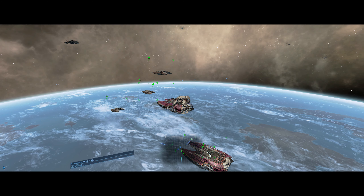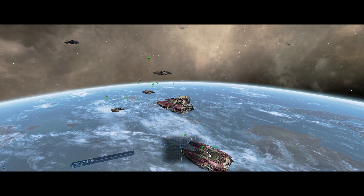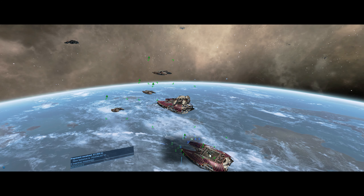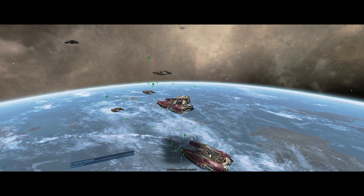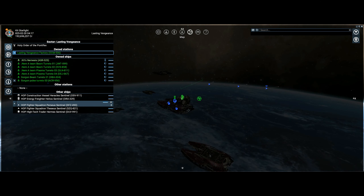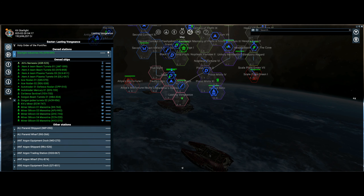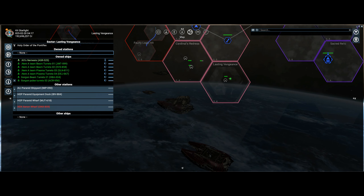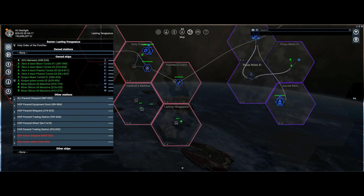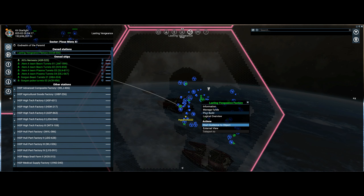Hello folks, Hoclo back again. In this episode I've started to build my very first station other than the PHQ since I've been playing the game. I've got over 700 hours playing with all my different starts and I still have not yet until now built a separate station. My first station is now in Lasting Vengeance, which is the last sector I discovered — it gave me the Explorer achievement because I've got them all now. I think this is the best looking sector in the game so far.